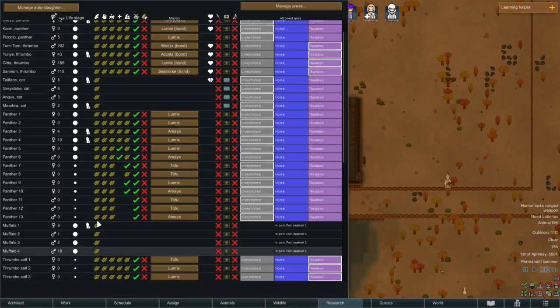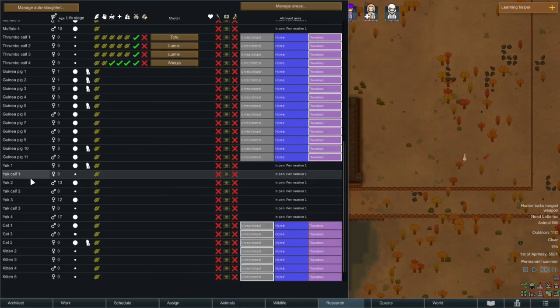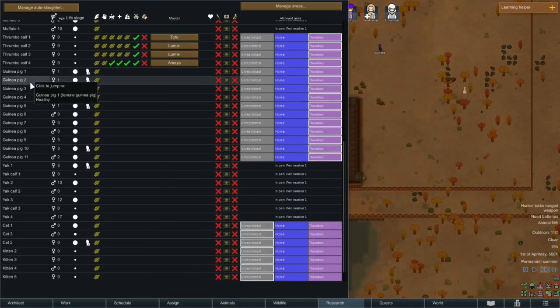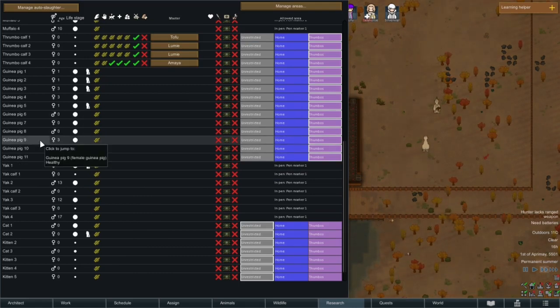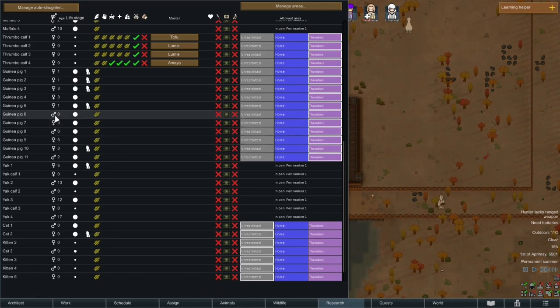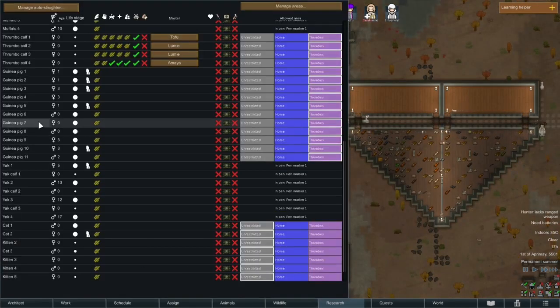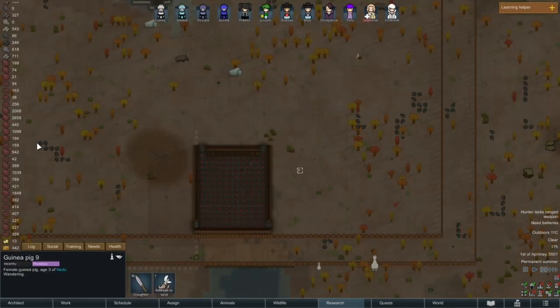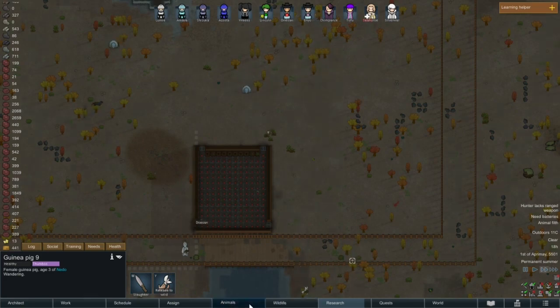These guinea pigs — I want to kind of cull some of these guinea pigs already. Where are they? Oh yeah, they're here. We've got three males and the rest of them are females. I don't really need that many females, to be honest. Let's go around and see what colors they are — that one's black and white, choosing between the ones that are not currently pregnant, or orange and white. I don't mind the orange and whites. Black and whites — I don't know if there's any other colors.